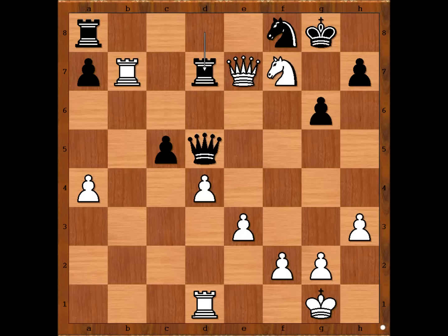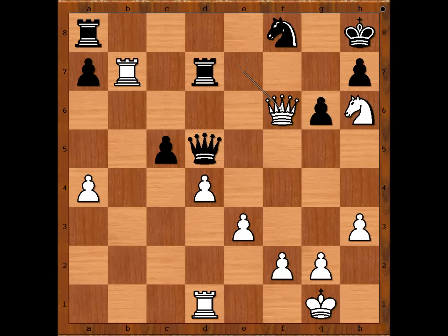White to move: white played a move and black resigned. The move is knight to h6. Black resigned in view of this continuation: king to h8, queen to f6 check, rook to g7, queen takes rook — checkmate.